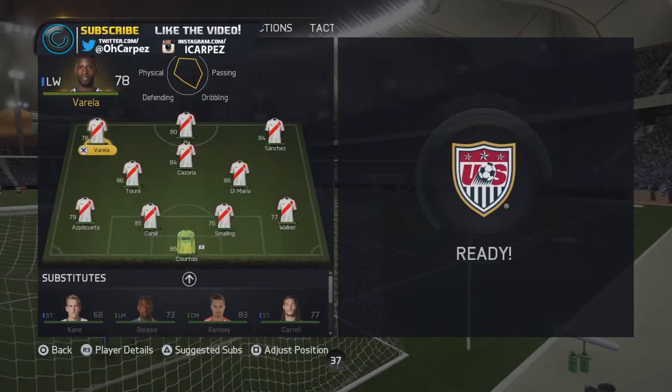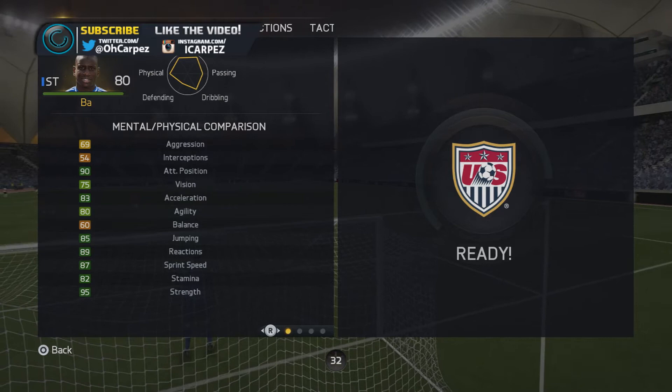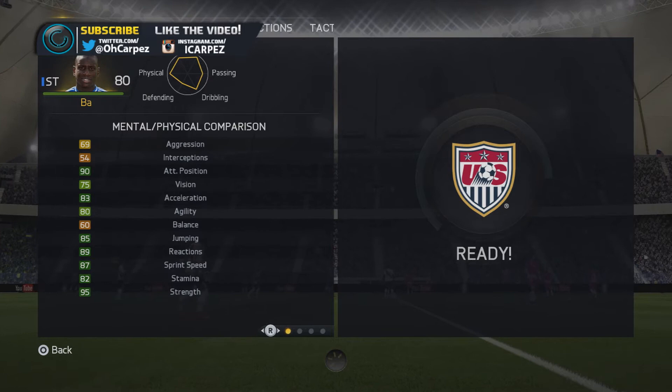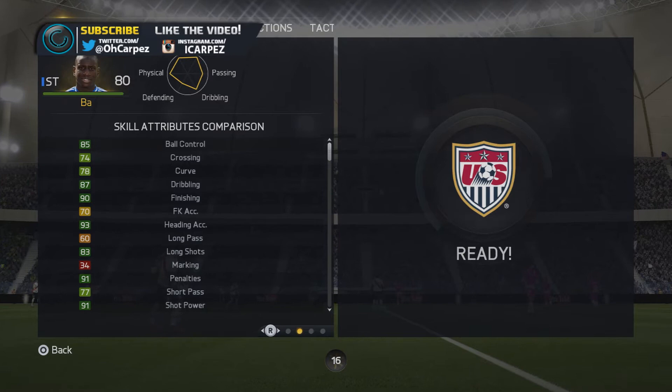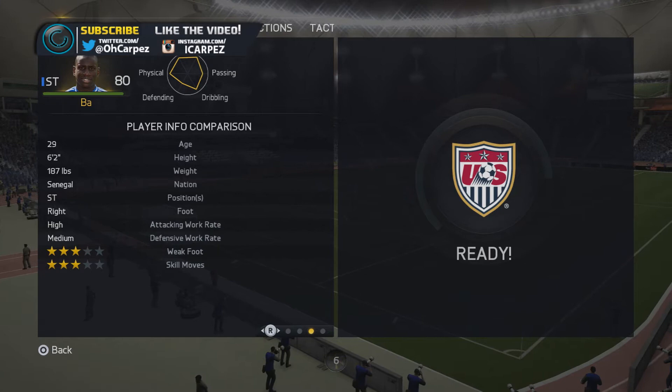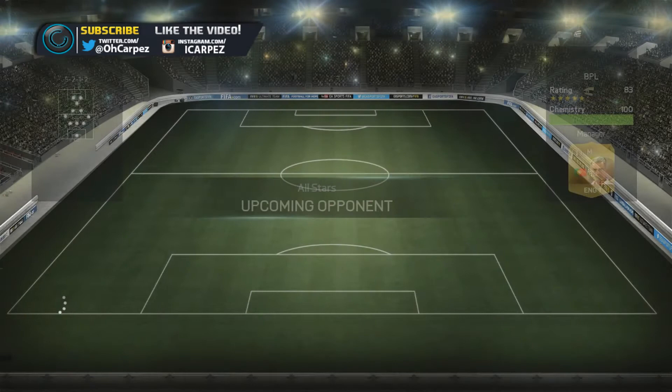Taking a look at Dembélé's stats - it only says 80 because this is the normal card, but if we factor in Team of the Season with the attribute card, he's actually got 90 attacking positioning, 83 acceleration, 85 jumping, 90 reactions, 87 sprint speed, and 95 strength. He's also got 85 ball control, 91 penalties, 83 long shots, 93 heading accuracy, and 86 volleys. He's six foot two with high/medium work rates, three star skills, and three star weak foot.